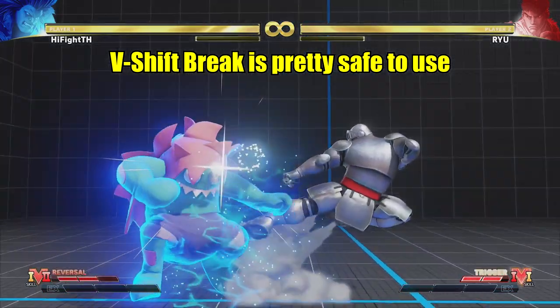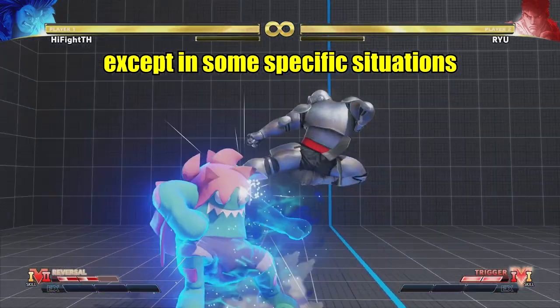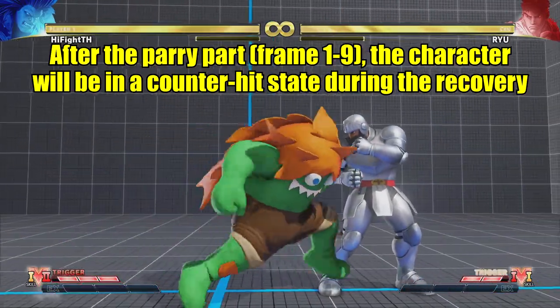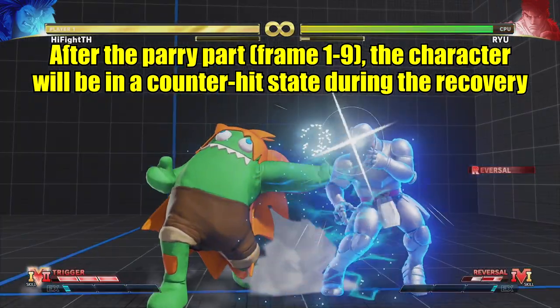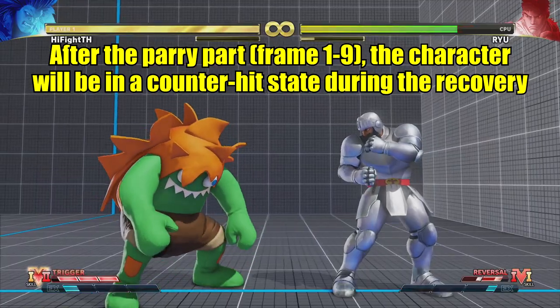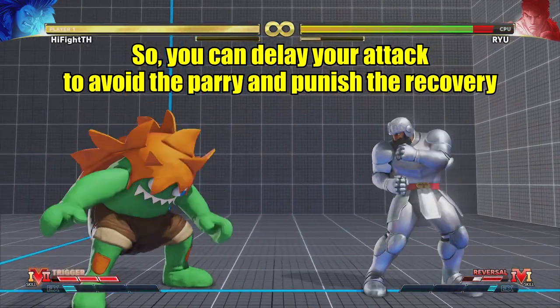V-Shift Break is pretty safe to use, except in some specific situations. After the parry part, from frame 1 to 9, the character will be in a counter hit state during the recovery. So you can delay your attack to avoid the parry and punish the recovery.